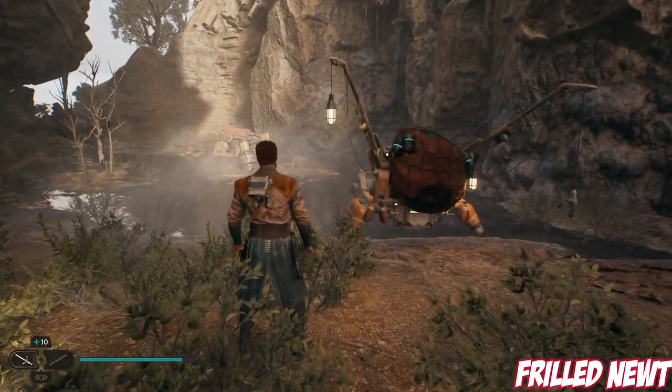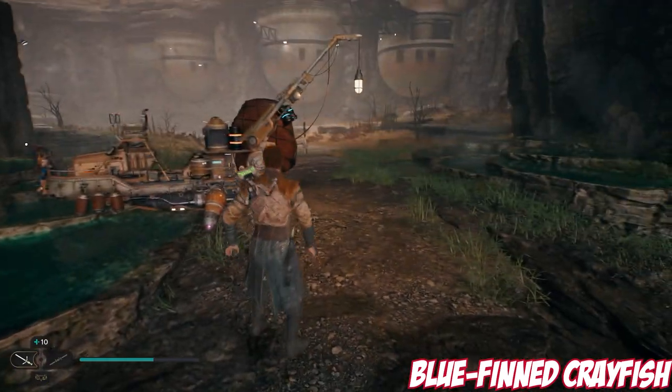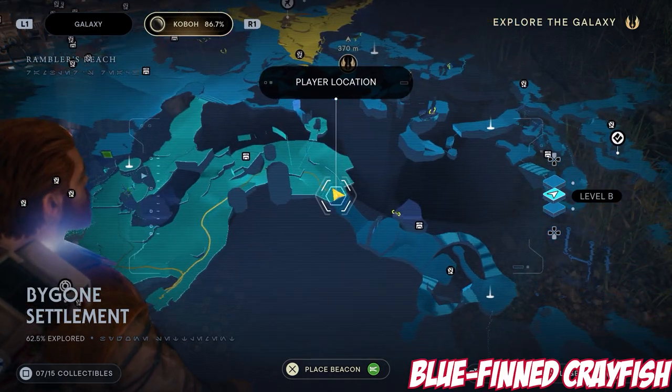The last one we have is the Bluefinned Crayfish. This is another one I got while mopping up. This is at the Jawa Settlement, or the Bygones Settlement as it's called. Simply head to this location here and you will find it.